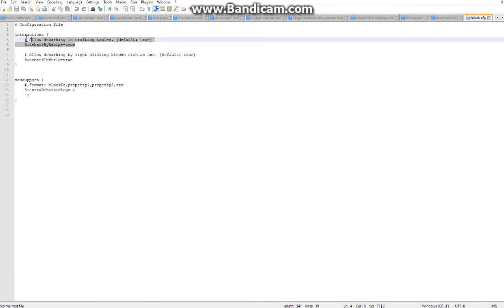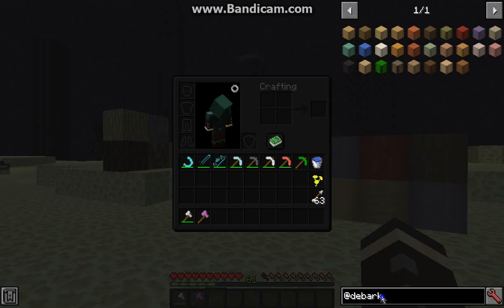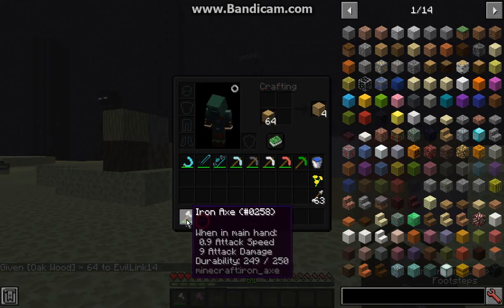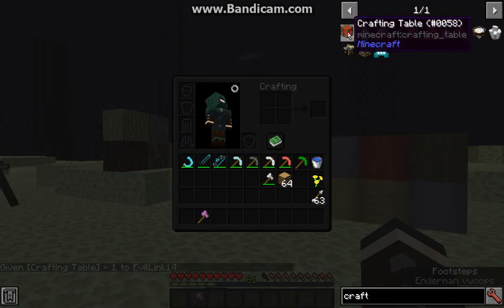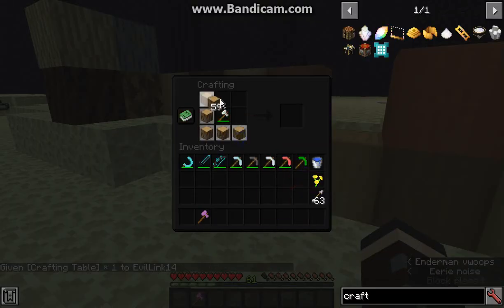You can also have debarking in crafting tables, which we'll just see. There's a log here in wood, and we'll try that. Make sure I cancel and get it back. I'm not too sure how you do that though — just trying in a crafting table. Is this done with an axe or something? Not too sure.